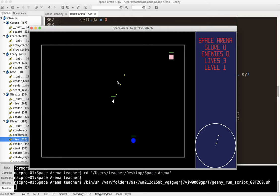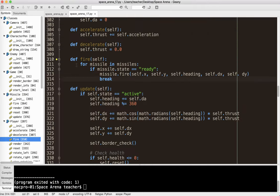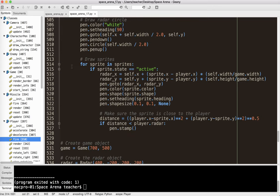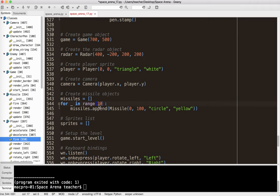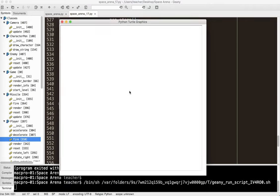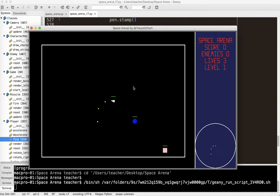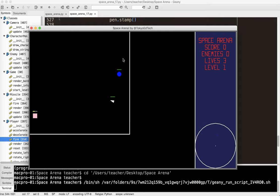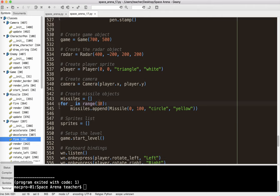Now I can fire three missiles at a time, one, two, three — which is pretty cool. And as soon as one disappears, I can fire it again. We could even go crazy and make 30 missiles. They disappear early so it's hard to get all 30 going, but you can see how I can now have almost unlimited missiles. Let's change that back to three.